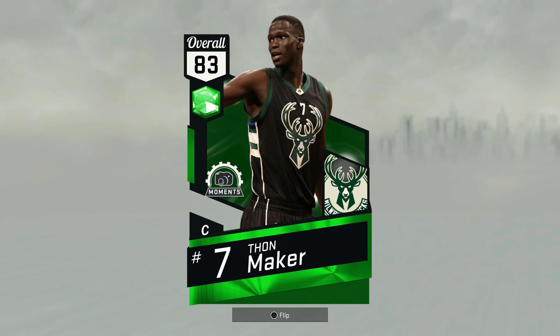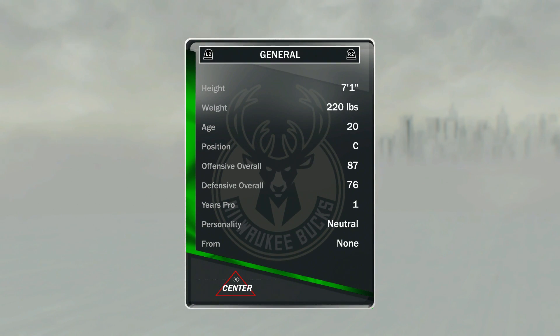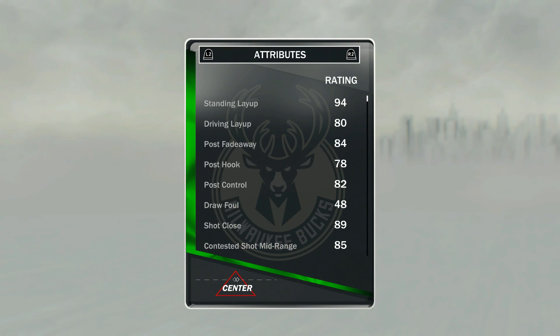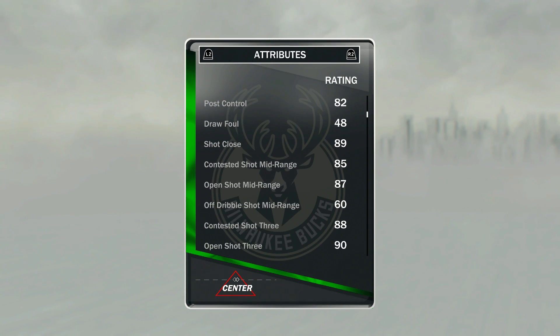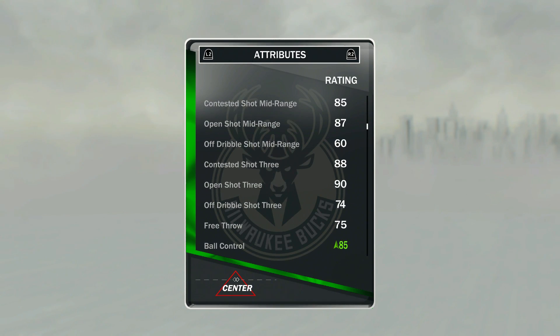And then we got Mr. Cheese himself, Thawne Maker. I don't know why you guys are obsessed with this card — I guarantee if his name wasn't Thawne, you wouldn't really be that interested. But nonetheless, 83 Emerald, 7-foot-1, 87 overall offensive, 76 defensive. Looking at the stats: 94 standing layup, 80 driving layup, 84 post fadeaway — actually pretty good. 78 post hook is on the lower side. 48 draw foul — oh my god, that's horrific. But the midrange makes up for it a little bit. 87 midrange, 93 ball for a 7-footer — got yourself some cheese here.